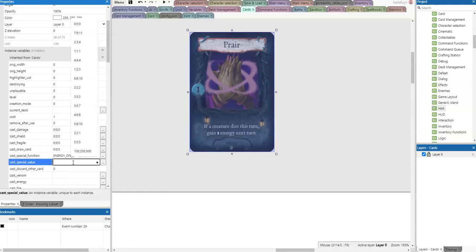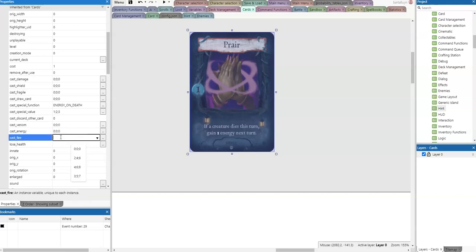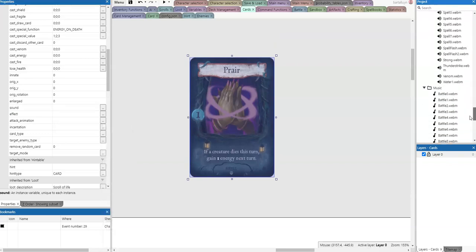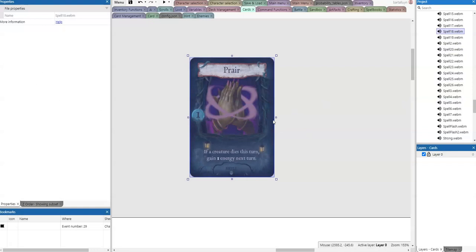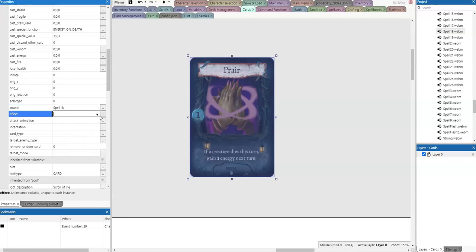Let's call the special function 'energy on death' — I'm going to copy-paste that for future reference. The energy value will be one, two, or three depending on the card level. No discarding of other cards, no venom, no fire, no losing health. For the sound, let's give it spell 18. And let's give it the flash effect.